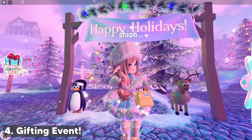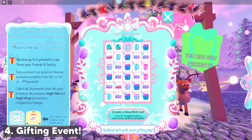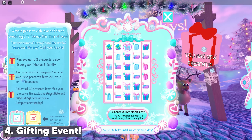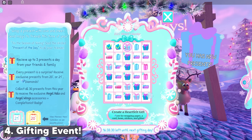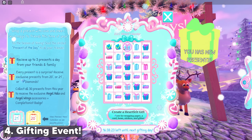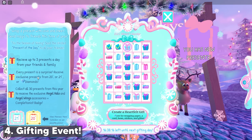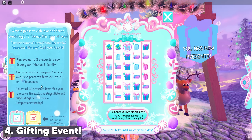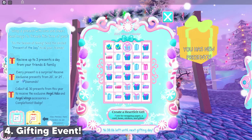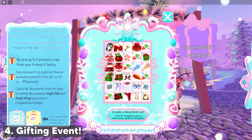Let's look at the advent calendar gifting event. It says: 'Wrap a present with love and cheer, send magic to friends this time of year — tis the season of giving, send the circled present of the day to all your friends.' So we can give friends gifts from the advent calendar, but you can't open it by yourself — someone needs to give a gift to you, so you definitely need a gifting buddy. You can receive up to three presents a day, and you can view previous years' calendars from 2020 and 2021 to see possible prizes.